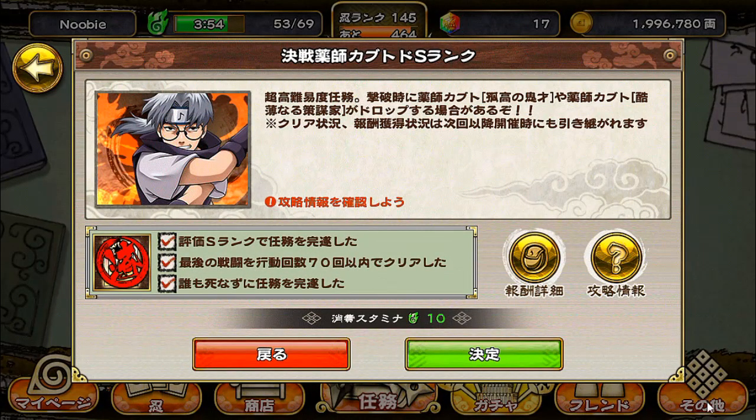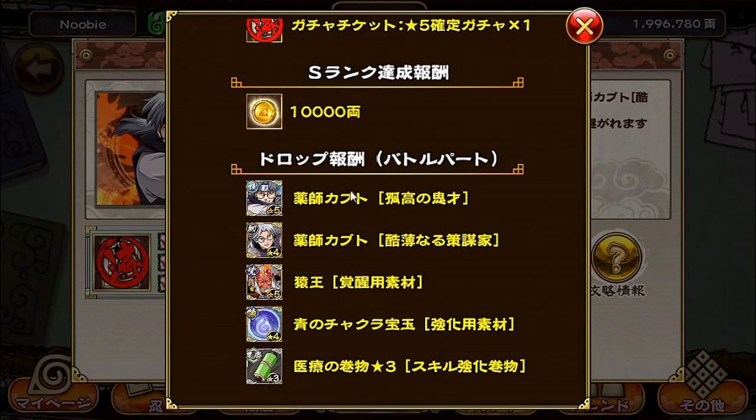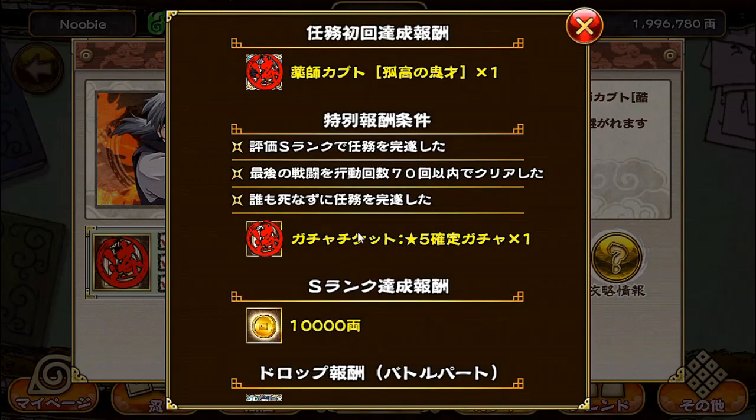So I hope you guys are as excited as I am and let's get started. We have 3 criterias as usual. The first one: you need to achieve the S rank rating at the end of the mission. The second one: you need to complete the whole battle within 70 rounds. Lastly, you cannot have anyone die in your team, including your friend. If you clear this mission for the first time, you'll get the 5-star Kabuto. Once you've completed all 3 criterias, you'll also get the 5-star gacha ticket. And here are the available drops from the mission.